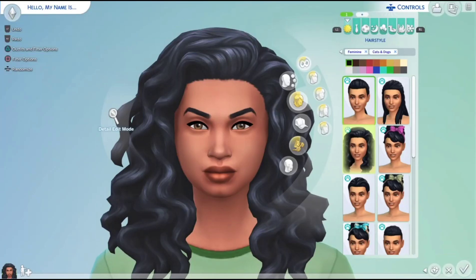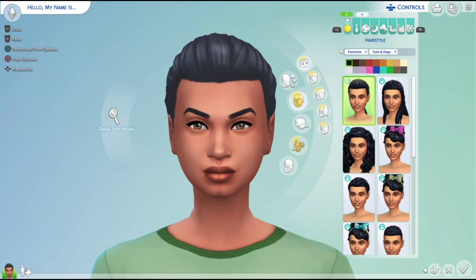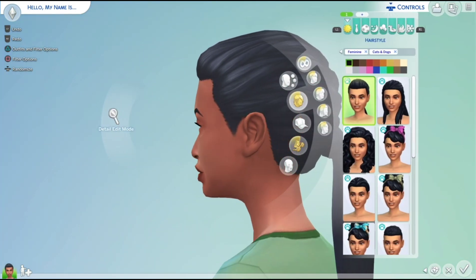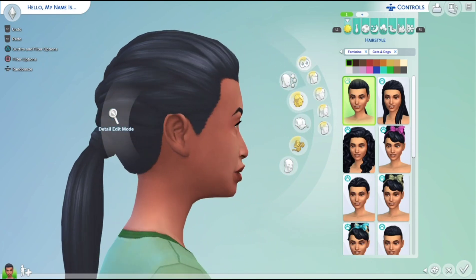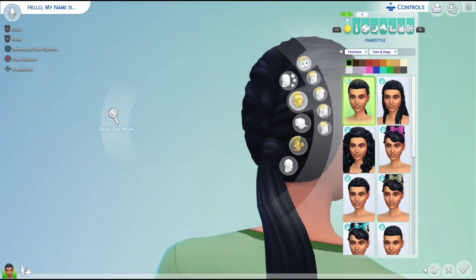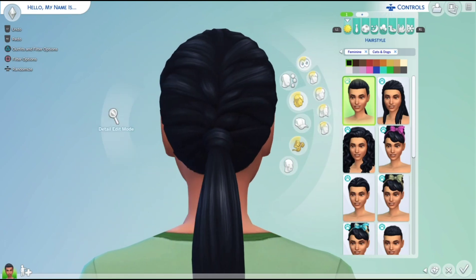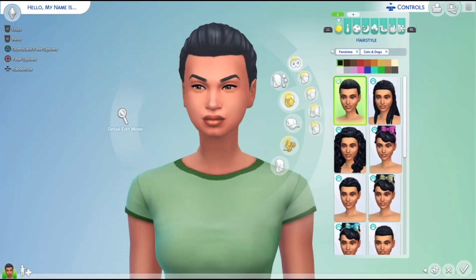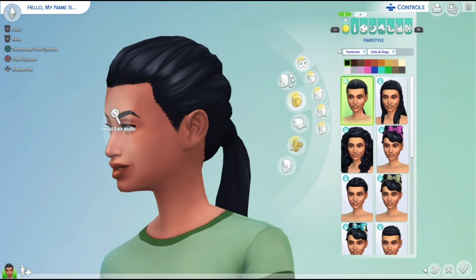We're going to start off with the face — the hair and stuff. So first we have this hair. I love this hair. Cats and Dogs is one of my favorite packs, probably my favorite or second favorite. The hair has a little plait at the back of her head and a ponytail as well. It's really detailed and nice.